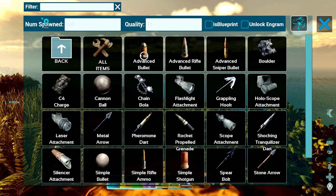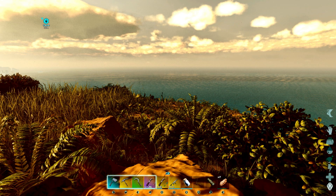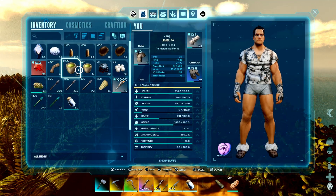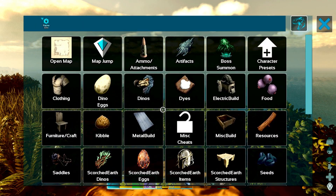Let's go ahead and show you an example. Let's do ammo attachments — let's do something simple, let's do stone arrow. 200 arrows have now been spawned in my inventory. I'll show you again — push both joysticks in at the same time.